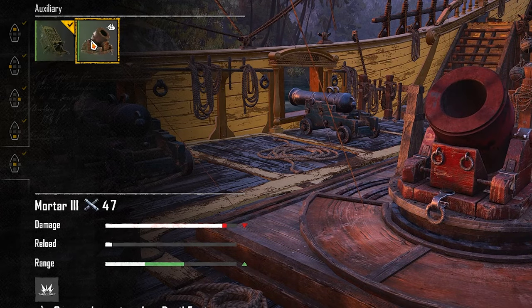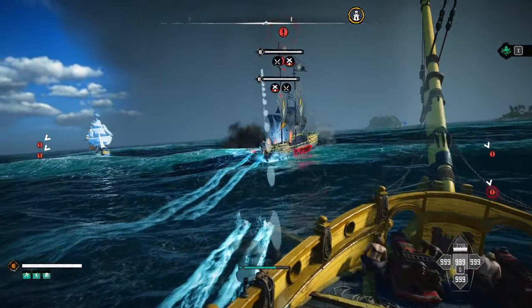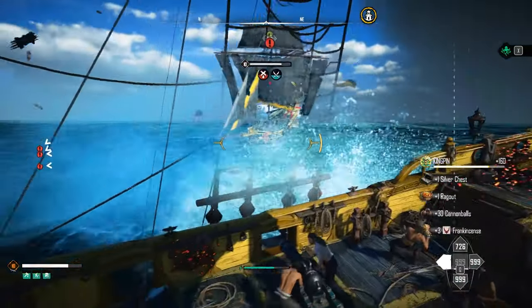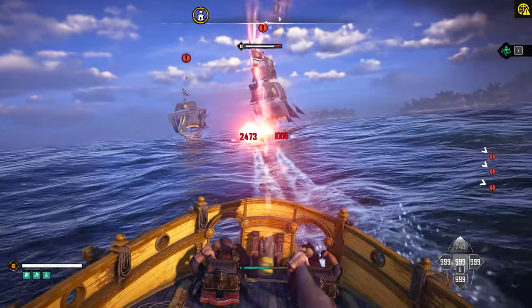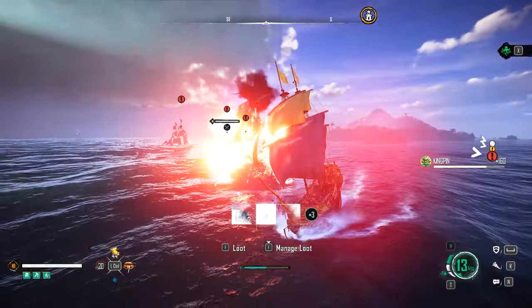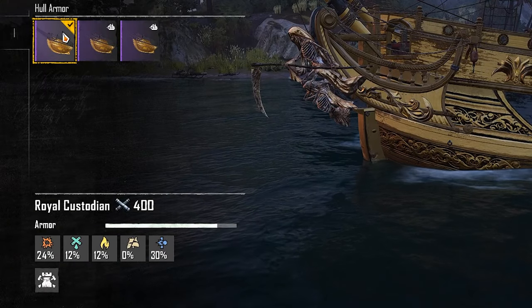For the auxiliary I opted for the rocket instead of the mortar. The mortar is great at long range, but when you're right next to an enemy it's very hard to use accurately. The rocket can fire at close range, deals more damage, and this one in particular sets ships on fire. It can set enemies ablaze very often, though it's almost impossible to aim at long range since you can't see where you're aiming.